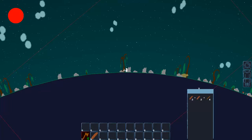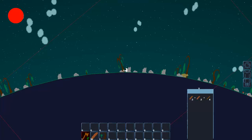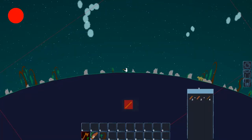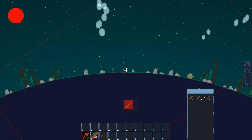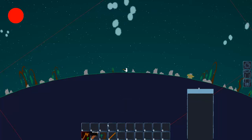Next thing I'm going to want to get is a pickaxe so I can make stone tools — they last longer and they're faster, just better all around. Let's make some sticks. You've got to stand still to craft — if you move your mouse, it cancels out of it. There we go.